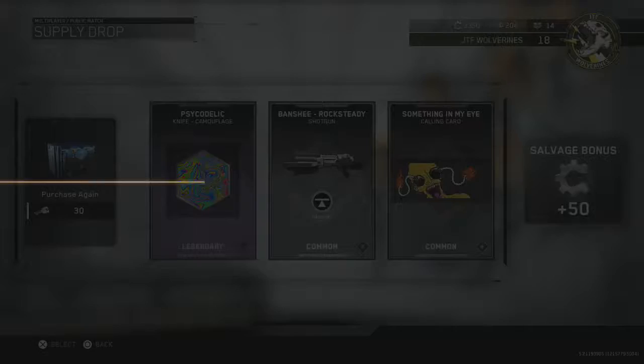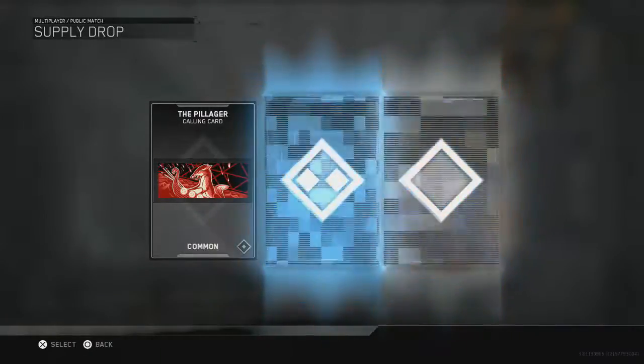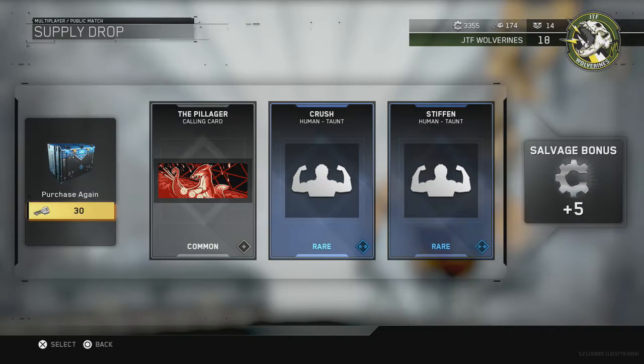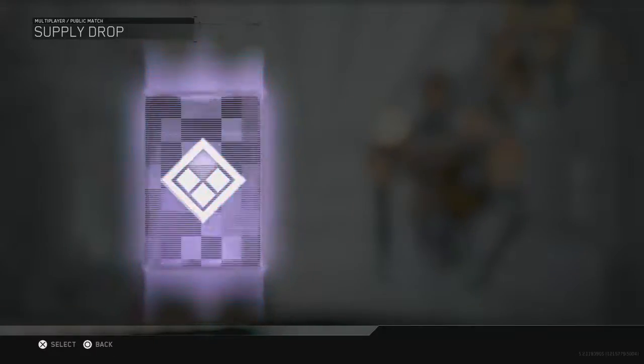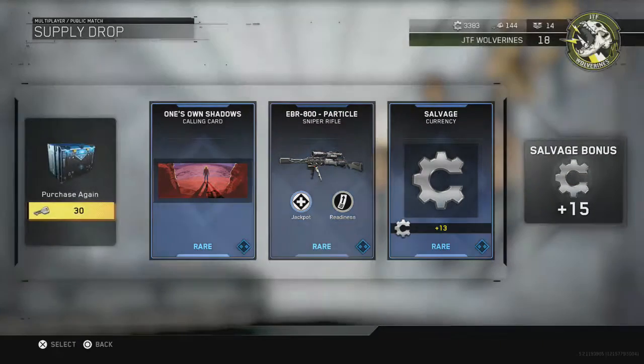Gonna keep this going, see what we get in this one. Crush — nice taunt, stiff, and another taunt. A couple taunts right there. Keep it going, moving along in this supply drop opening. I've had a lot of fun playing this IW beta — sniping is my thing. We get some rare currency plus 13, and particle for the EBR-800 sniper, that's pretty cool.